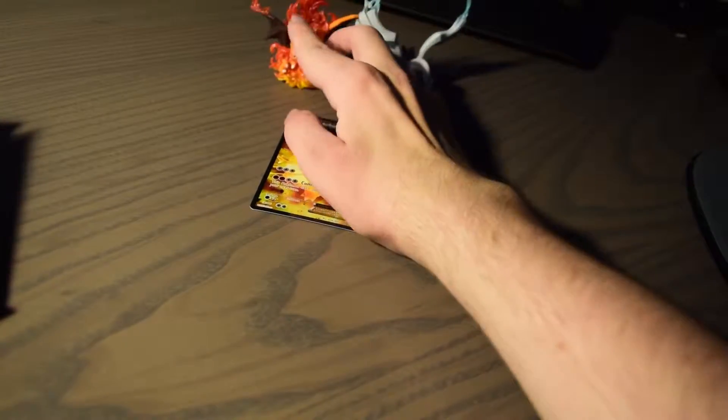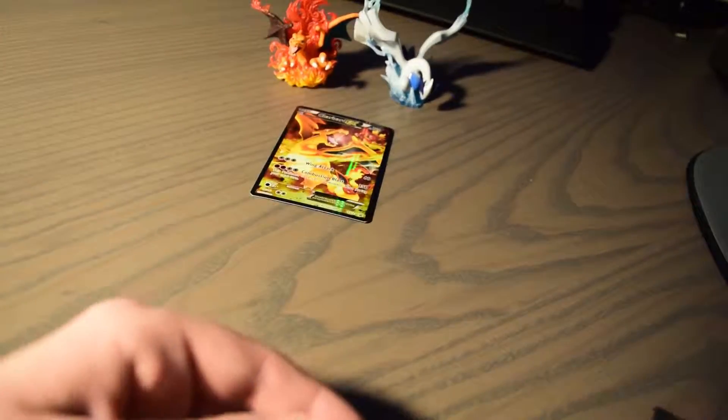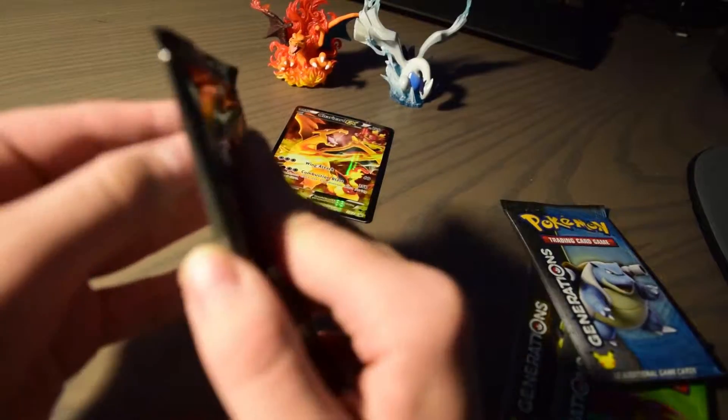I can't wait to get my Blastoise — the Blastoise looks really sick too. Here's the card list: Blastoise EX comes up next, then Venusaur, then Pikachu EX. Pikachu is going to be so cool. Since this was the Charizard set, let's go with the Charizard pack first.